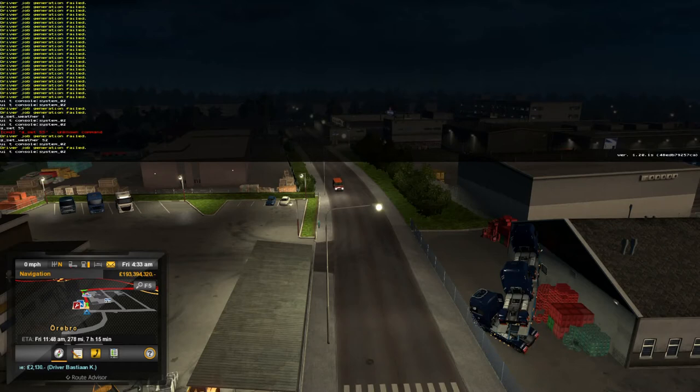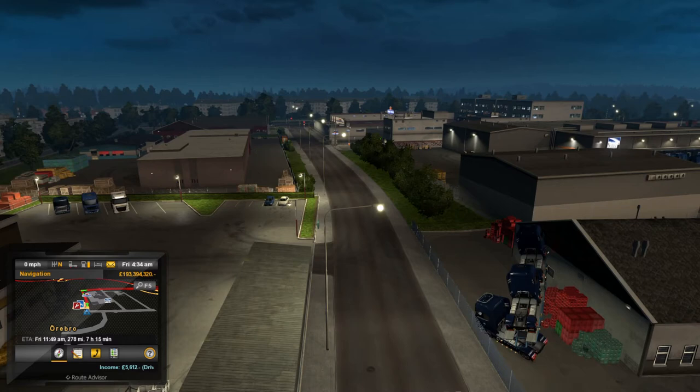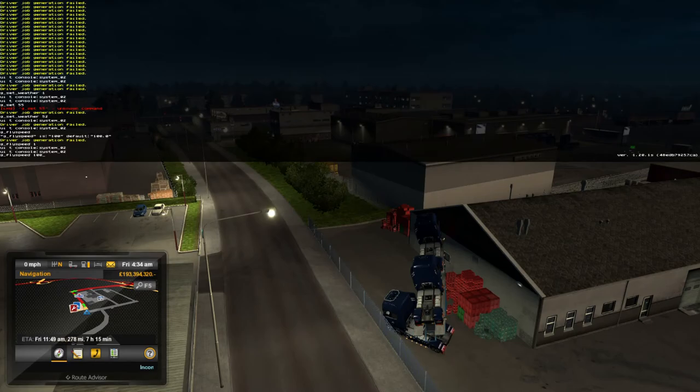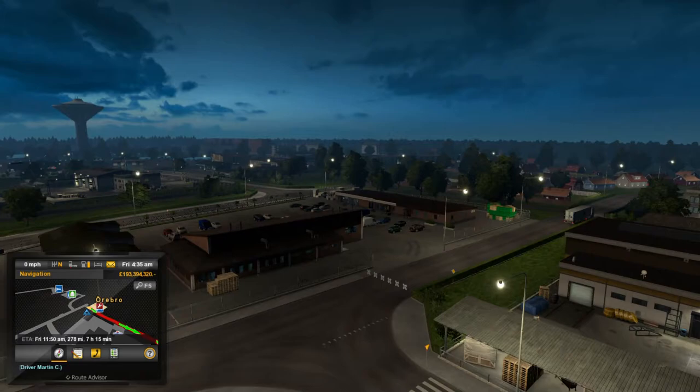If you want to use the camera more, type 'g_fly_speed' — all one word — and hit Enter. It tells you what value it can be set to. Fly speed is how quickly the camera moves: if your fly speed is 100 it will move quite quickly, whereas if you set it to 1 you can see it's moving very slowly. Very handy for doing cinematic shots. You can go into decimal numbers — it's on a scale from 0 to 100.